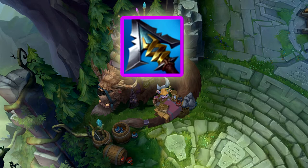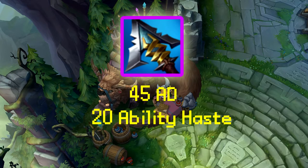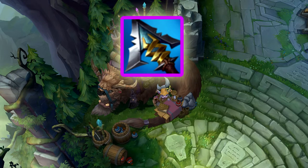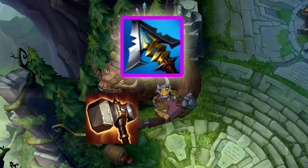Looking at Cyrilla's Grudge first: it gives 45 AD, 20 Ability Haste, and 30% armor pen. Its passive, Bitter Cold, slows targets hit by ability damage by 30% for 1 second. And it is made up of a Caulfield's Warhammer and a Last Whisper.